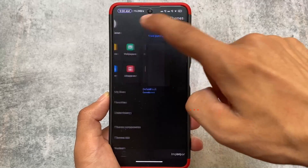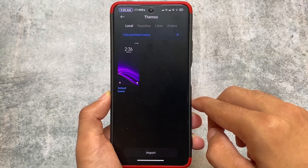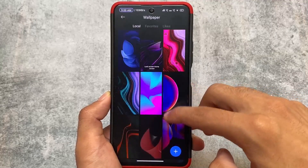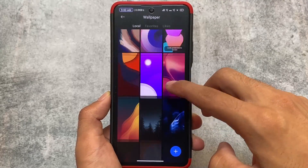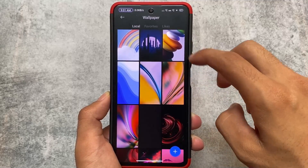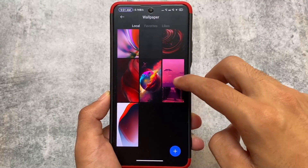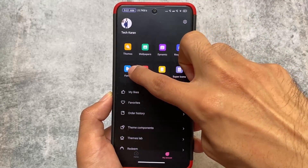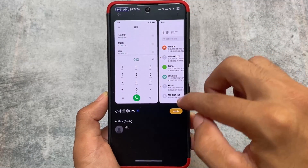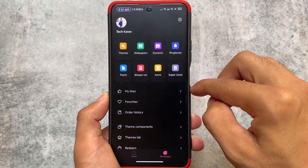In the theming section, you'll notice it has the China theme manager, which means you can import themes from third-party stores or import MTZ files very easily. Some of the pre-included wallpapers are not that great, but one wallpaper I found was super good — especially if you use light mode. There are many other wallpapers, of course — it's user preference.